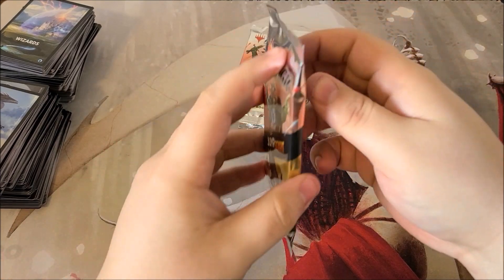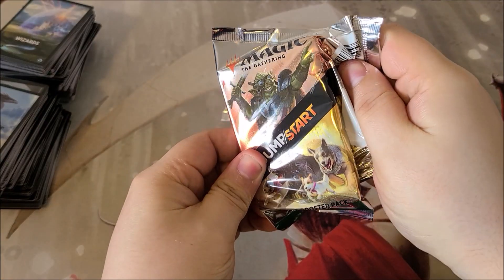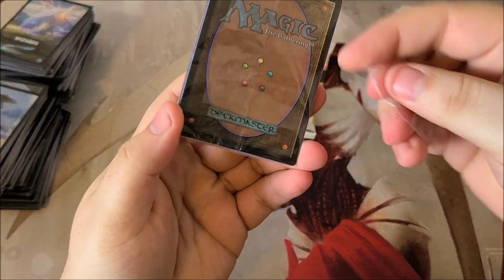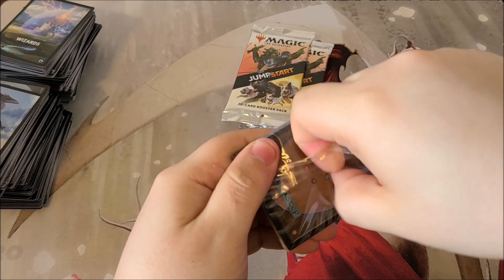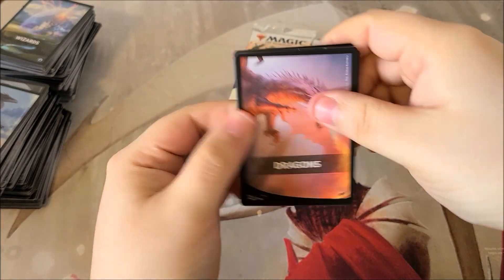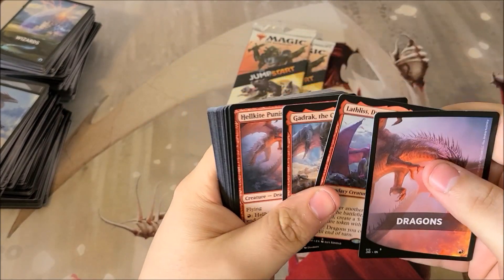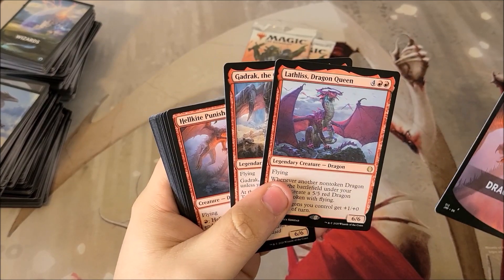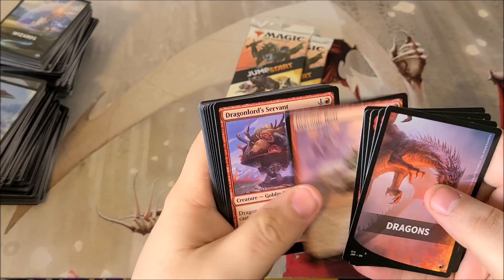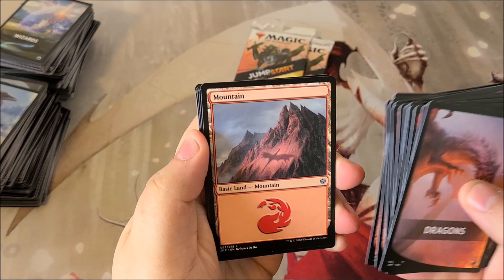Four packs left, nothing too crazy yet — we did get Linvala though. Also milling, and dragons! Dragons I think does have Terror of the Peaks in it, which is a pretty good hit. Let's see — nope, Lathliss. Bummer. Yeah, this one either has Lathliss or Terror of the Peaks, and Terror of the Peaks is a very good card, but unfortunately we didn't get it this time. We did get the mountain with the dragon on it though.